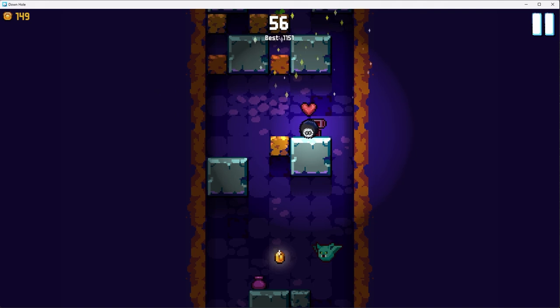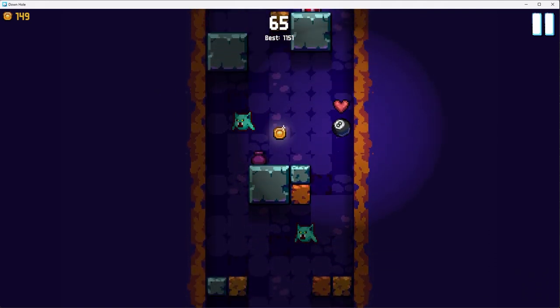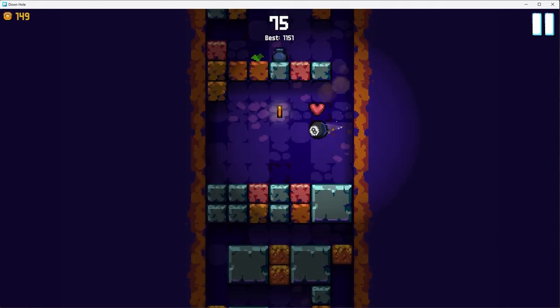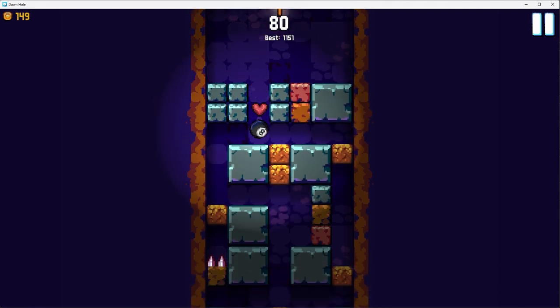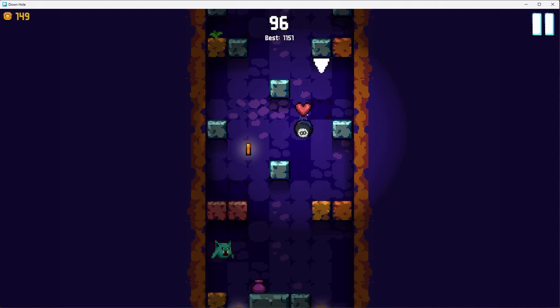I got lucky here with a heart — that's probably the best item. When you're falling, as long as you're next to a wall you can still jump, so if any part — sides, top, bottom — is near a wall, you can still push off of it. It's a great way to slow down your fall, or speed it up if you swipe down.